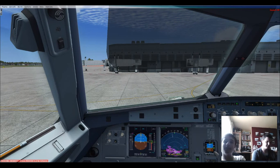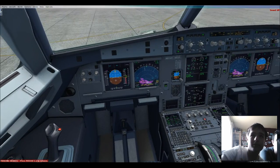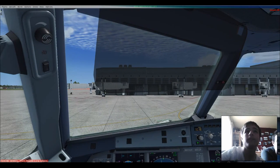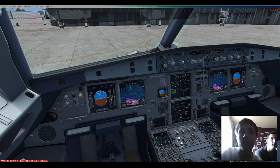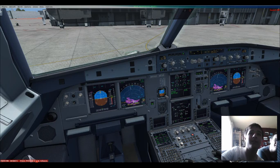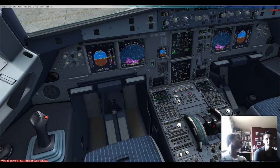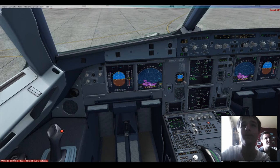Engine mode selector set. APU bleed set off. APU master set off. Ground spoilers set on. Rudder trim checked zero. Pitch trim checked. Flight controls — full left, full right, full up, full down, full left, full right, neutral — checked. Flaps one, flaps two. Anti-ice off. ECAM status checked. ECAM door page checked. Hand signal received. Checklist complete.